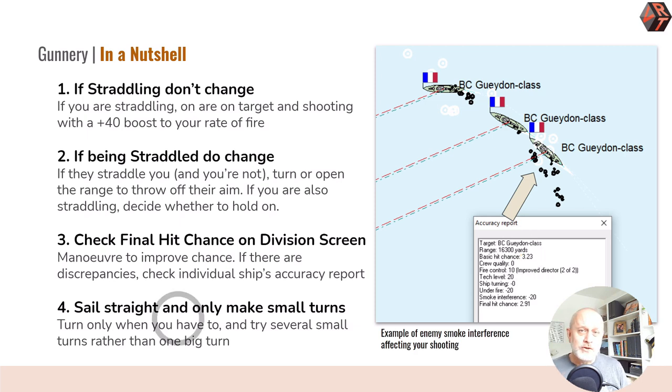When you check the division screen, if any of the numbers for ships in the squadron are odd, go look at the accuracy report to work out why — it may be things like smoke, and sometimes you can do something about it. For example, here the three French Gidons are interfering with my gunnery — there's a smoke interference of minus 20 coming from the middle Gidon covering the rear Gidon, making the Voroshilov's accuracy poorer. Finally, if you sail straight and make only small turns you are doing as much as you can to give your ships the steadiest gun platform possible. Combine that with closing or opening range as the tactical situation demands, and you are stacking the probability of a gunnery advantage — with which you can defeat Lanchester's mathematical inevitability. Good luck, happy shooting, stay safe, and see you next time.